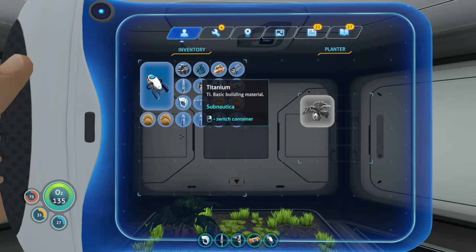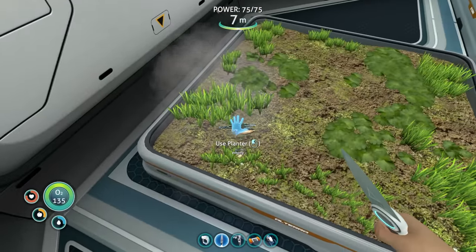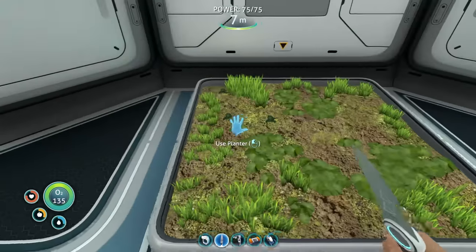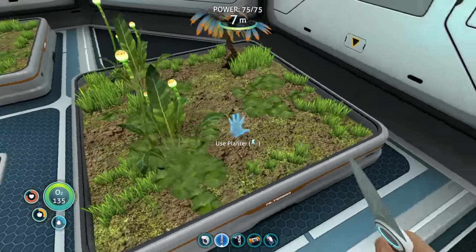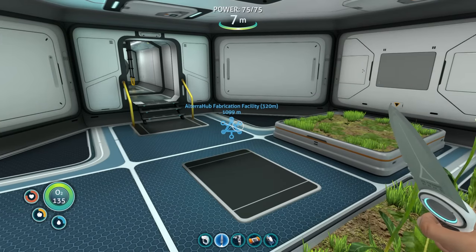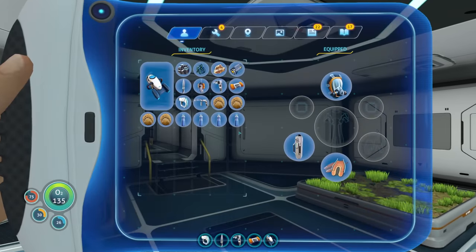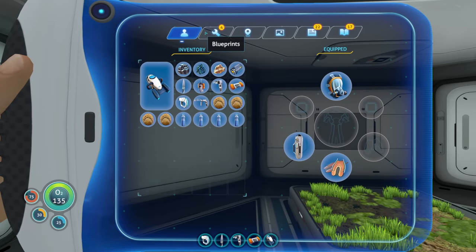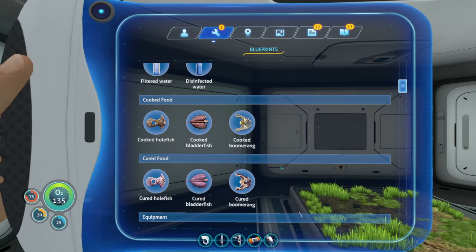Let's get another interior grow bed. There's a full marble melon so we can cut that up and plant it - that's going to be our source of food and water until we get a purification thing going. I think we should focus on getting the base built first and start utilizing this area as our full operation.